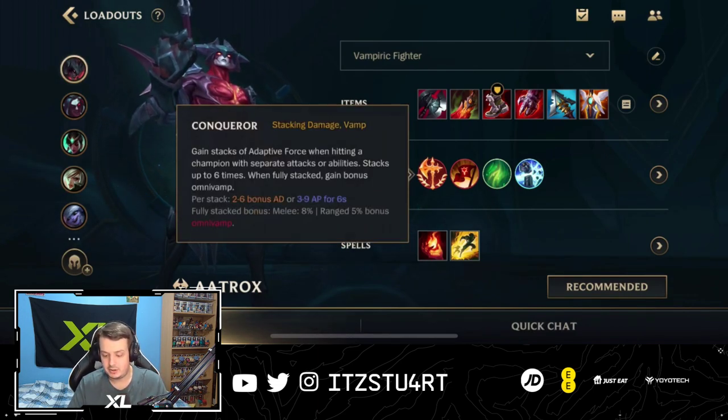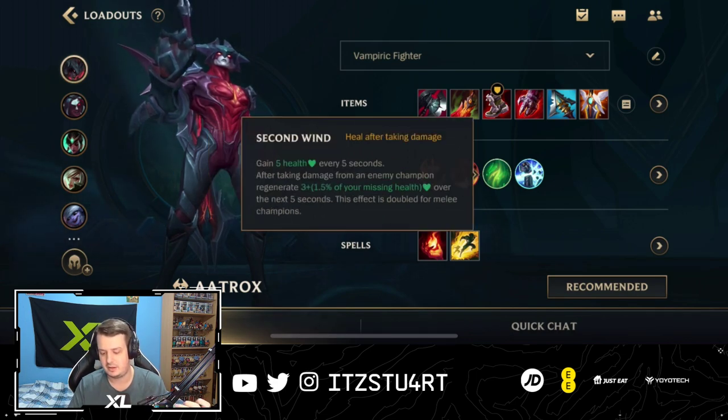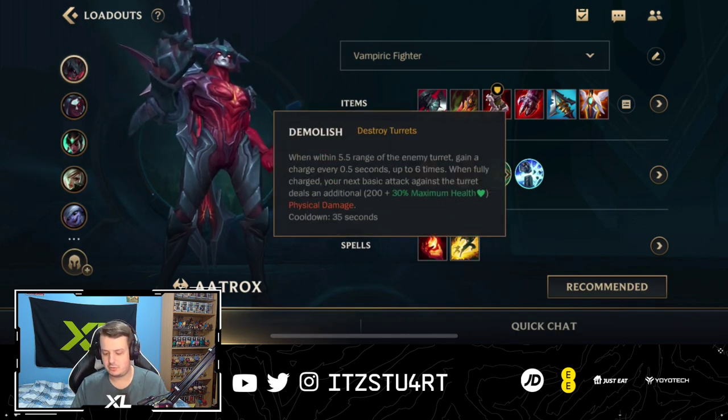For runes, no doubt — Conqueror. You gain adaptive force very quickly with Aatrox given all the abilities and auto attacks you deal, which means bonus AD and Omnivamp for even more healing. Triumph is going to be the best option because you deal more damage when enemies are low and get healing on takedowns — and remember, takedowns extend your ultimate duration. Second Wind for the laning phase allows more healing when out of combat, and healing is doubled for melee champions. Demolish is pretty much a go-to for most solo lane champions because of the tower pressure when you win lane — especially with your auto attack reset on your third ability, you can take towers very quickly.